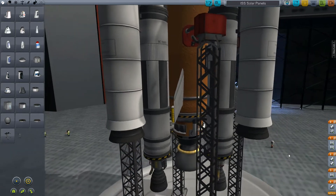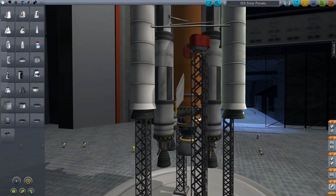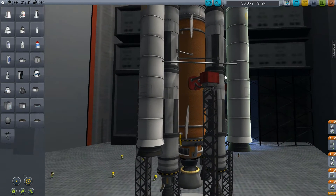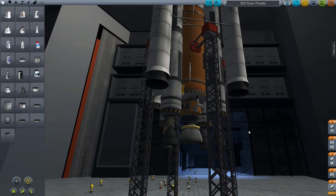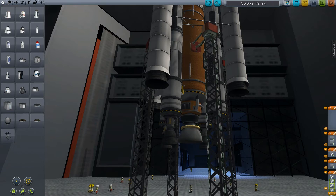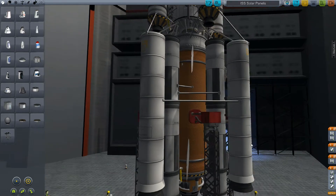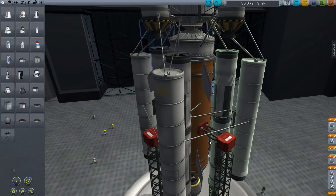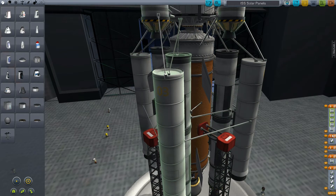Now let's actually set up the staging correctly. I like to use the actual space bar — I like to use action groups for the solar panels instead. So first off, I want the engines — the smaller rockets — down, and the large one down, including the crane as well. We know the solid rocket boosters finish first, then after that the smaller engines finish next, and then we have the four engines and then the release.